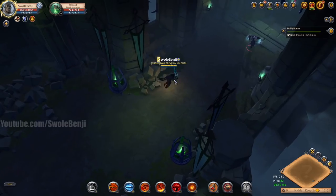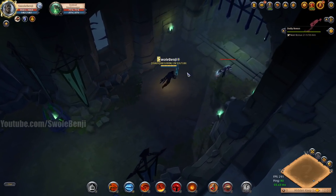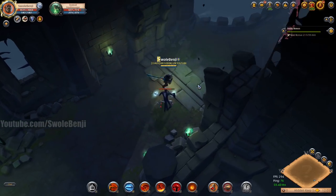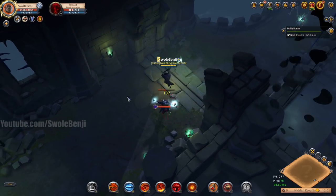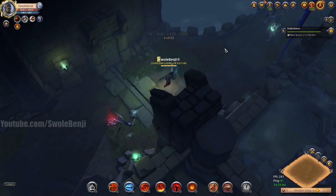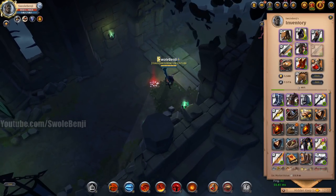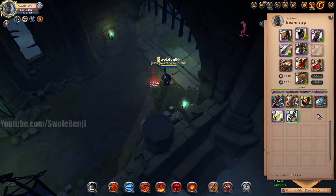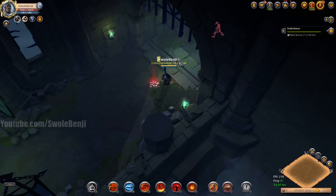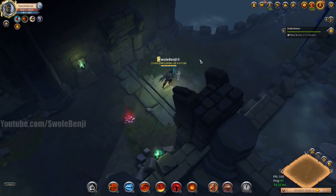I'm going to select this monster and spam my spacebar, which is the auto attack button. Look at my character when I do this — see how fast I can move after auto attacking? That's really, really smooth. As soon as an attack is committed, I can immediately start moving again. If I were to pick a weapon like the regular crossbow, it's going to set me standing in place for a while before I can move again.